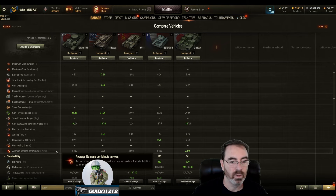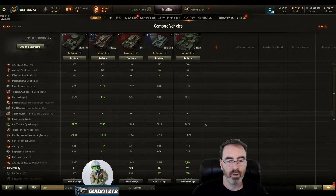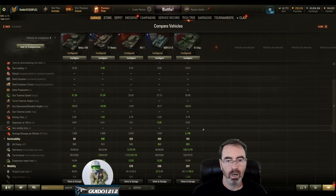That long reload gives us very low DPM — hard-hitting but a long wait between shots. The T1 and KV-1 are rolling around 2000 DPM, which is pretty awesome. The BDR sits around 1500, and the OI is at 2100 — though be careful about DPM when talking about the heat gun because that's kind of misleading for the most part.